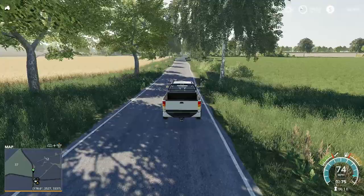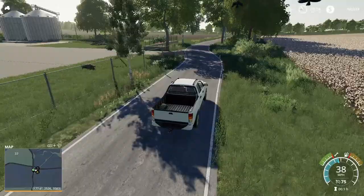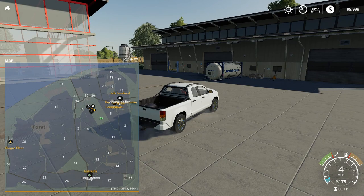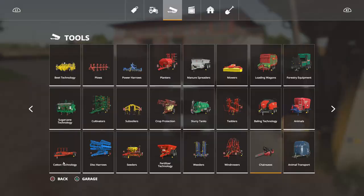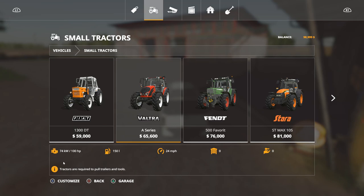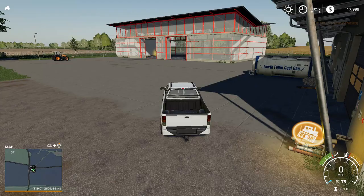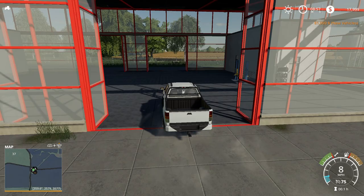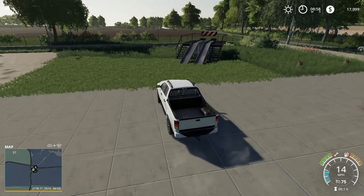I should probably slow down but we want to see what's up here. Okay so this looks like — this is the shop. Looks like we got the shop, a lime station, and is this a sell point? Yeah, maybe this is a sell point right here — all in one. Out of curiosity I just want to see where stuff spawns — we're just going to buy this. On some maps like Alps Panorama when you buy stuff they spawn inside here, which is cool but it's definitely a chore to get things out of the shop sometimes.